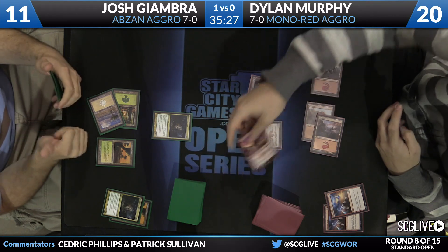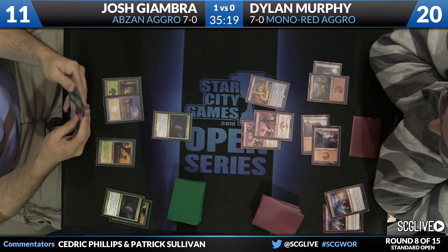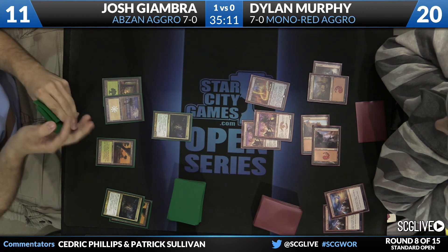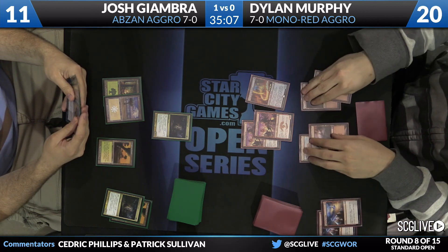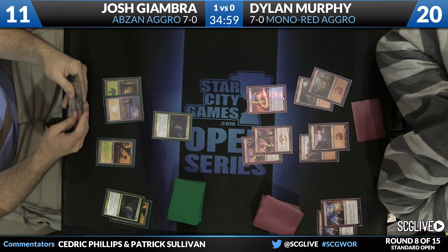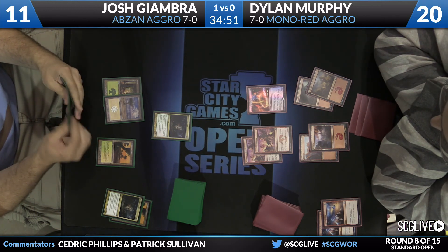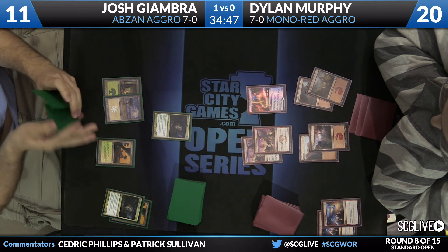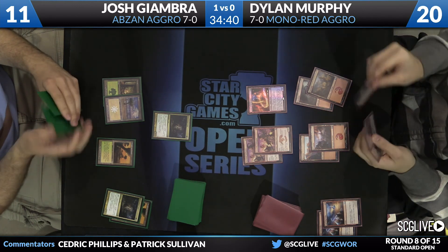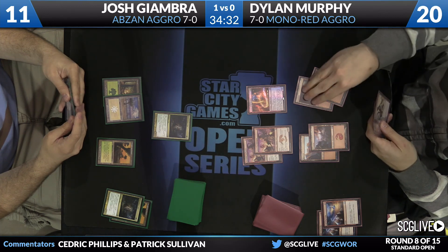On this turn Dylan might just have to slow down — play land and pass the turn back. He can definitely tell he's saving Roast for a Siege Rhino right now. The problem is, now Dramokas Command is really hard to beat. Murphy passes. He draws Eidolon — not bad, although another card that's worse in the face of Dramokas Command being a concern. When Josh is missing land drops, you can be a little more patient. No need to worry about Drown in Sorrow since there's no black mana yet.